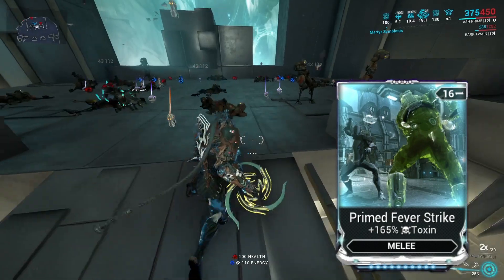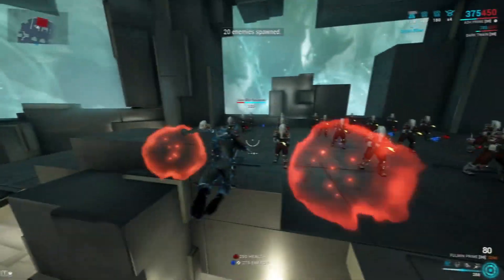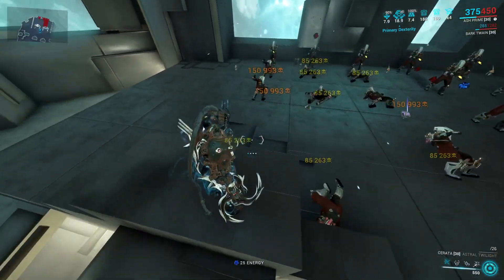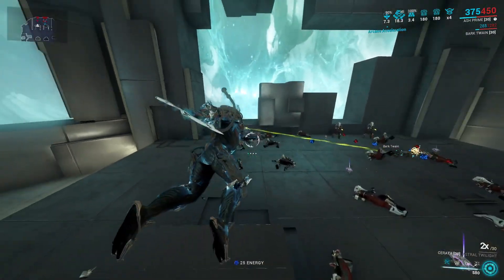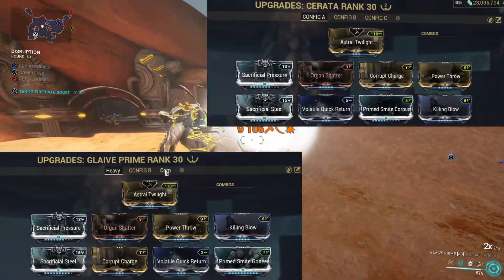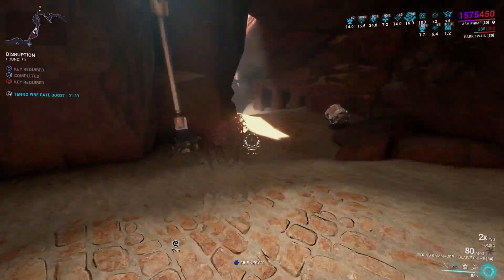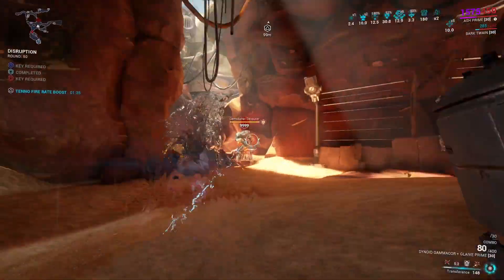You can definitely put a toxin mod in here — replace the faction mod with Fever Strike if faction damage or level cap isn't your thing, absolutely no problem. But when dealing with Corpus I'd rather use the exact same build on the Cerata, because the Cerata is made for killing Corpus. With those two glaives each equipped with this build, there's not a faction in the game that can stand against you. Stay safe out there and see you in the next one!